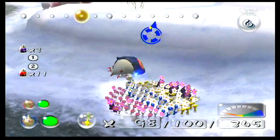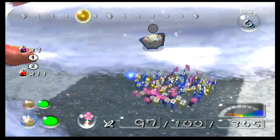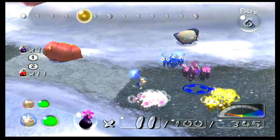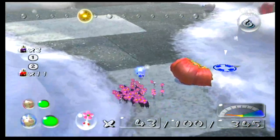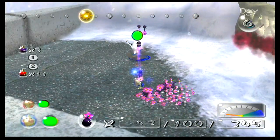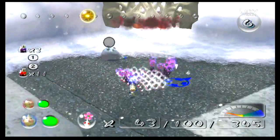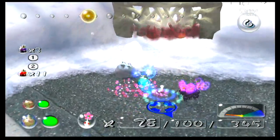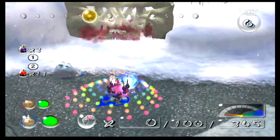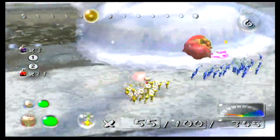And now we've got this burrowing net right here. Alright, team regroup. So the mission for today: Louie's going to have 13 purples and the rest of the whites. We need to take out this watery blowhog and knock down that wall over there to get to our next cave. With the remaining yellows and blues we're going to get the two treasures that are over here.